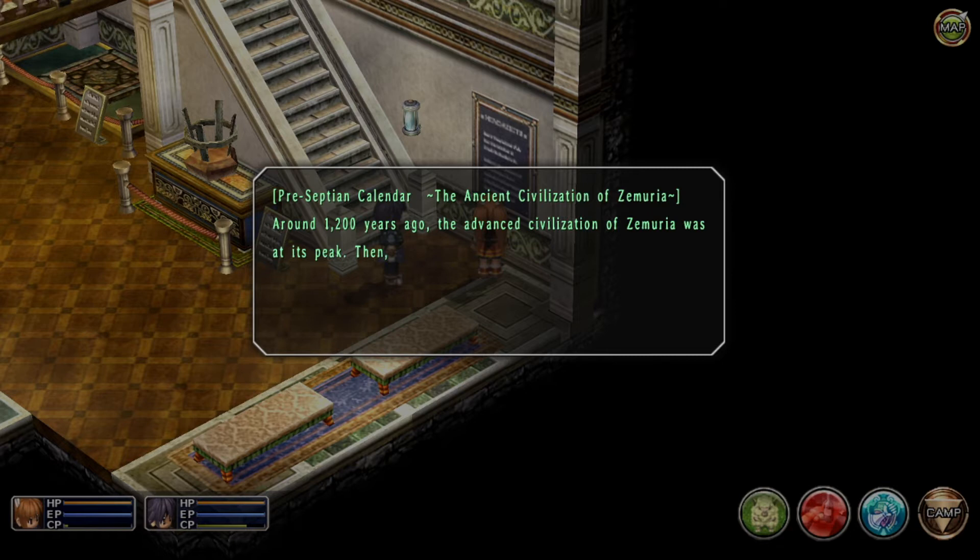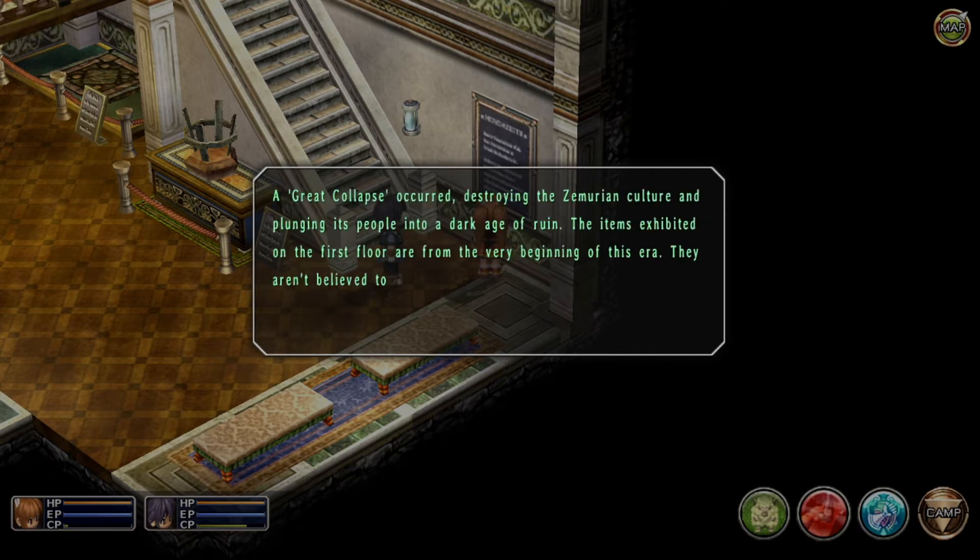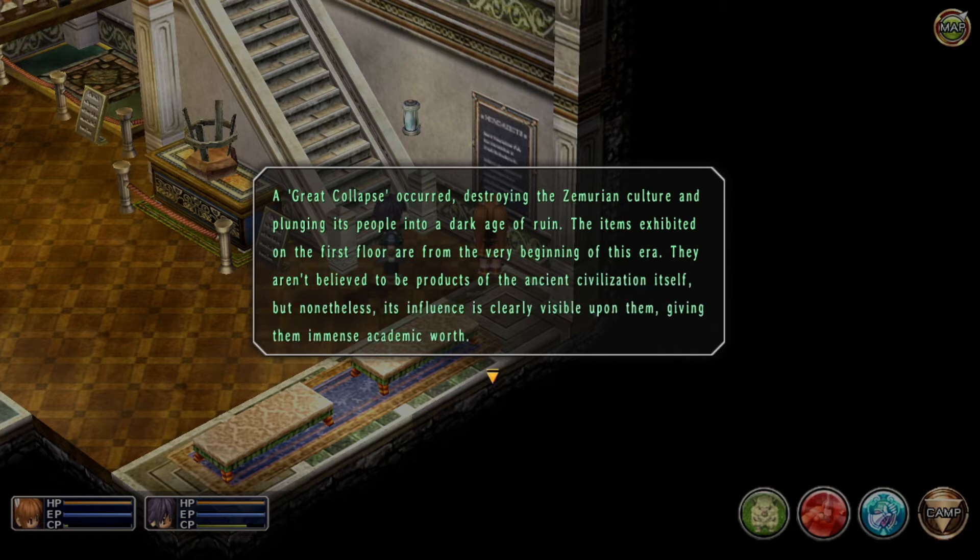Preceptian calendar. The ancient civilization of Samuria. Around 1,200 years ago, the advanced civilization of Samuria was at its peak. Then, suddenly and inexplicably, it disappeared. A great collapse occurred, destroying the Samurian culture and plunging its people into a dark age of ruin. The items exhibited on the first floor are from the very beginning of this era. They aren't believed to be products of the ancient civilization itself, but its influence is clearly visible upon them, giving them immense academic worth.